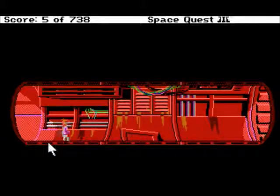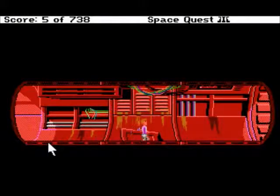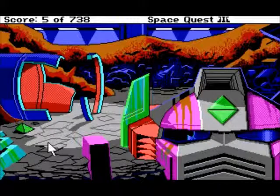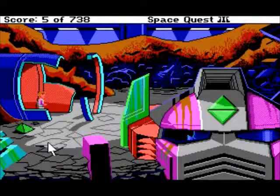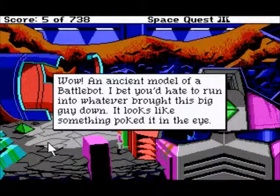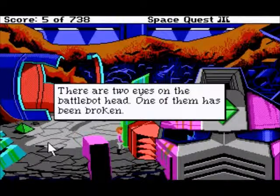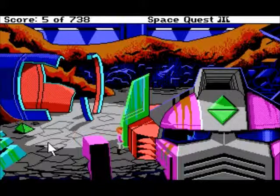Let's save here. The gutted carcass of the tanker opens up to reveal even more junk. A metal head rests nearby. That looks like a whole ship. An ancient model of a BattleBot — I bet you'd hate to run into whatever brought this big guy down. It looks like something poked it in the eye. Let's look at the eye. There are two eyes on the BattleBot head — one of them has been broken. Maybe you can go in. You can climb in.